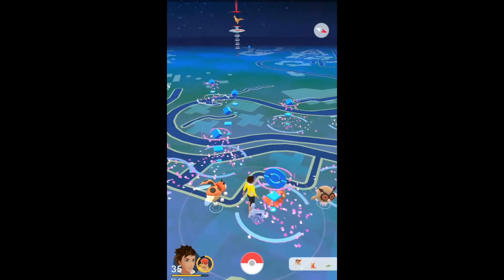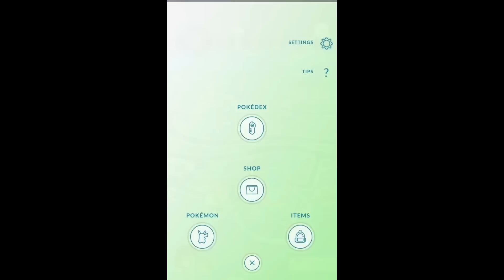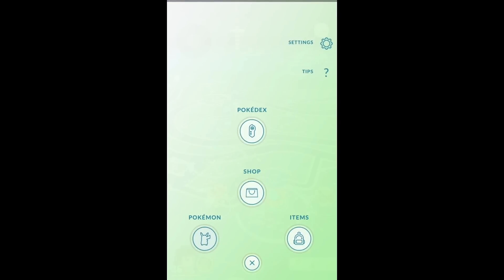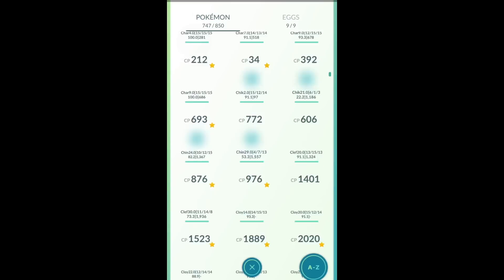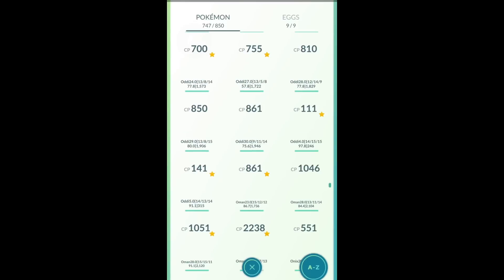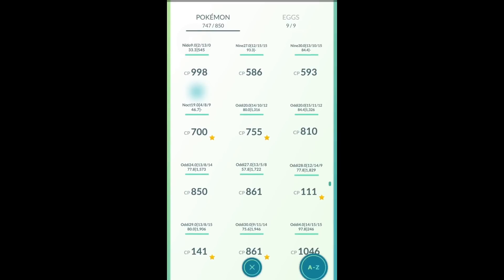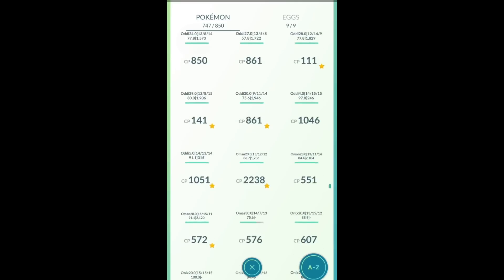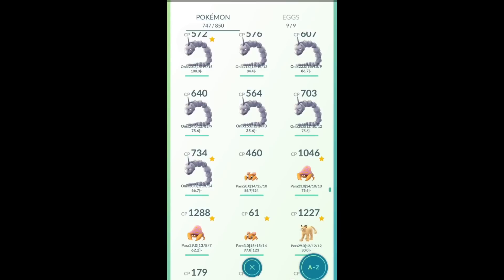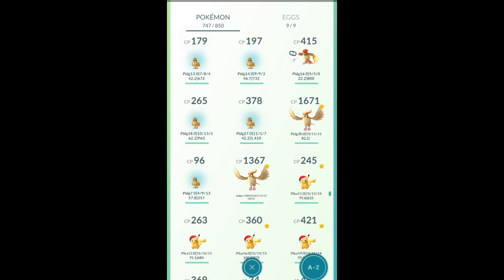I have to choose whether to evolve my Poliwag fully into Politoed, or evolve Slowpoke into Slowking. By the way, this evolution stone — I couldn't remember where I got it, but I'm pretty sure it was from a PokéStop. If that's true, it's really rare. I got all the PokéStop spins the whole day and I got only one.